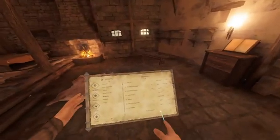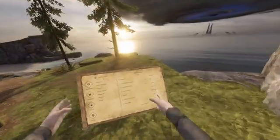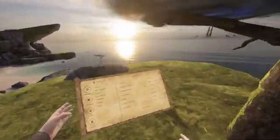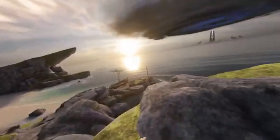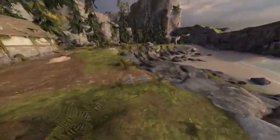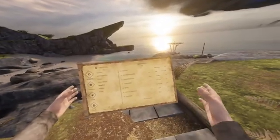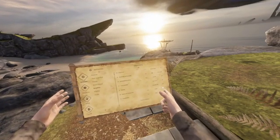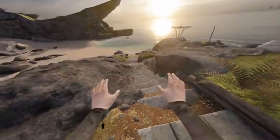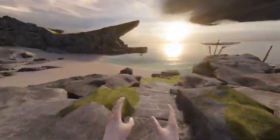For texture quality and upscaling, it depends on your system. I've set upscaling to Normal and super sampling to 0.85, with texture quality on Low — it runs great. My main priority is frames. If you want the game to look better, turn up the texture quality, but keep in mind this will decrease frames, especially in combat where you'll notice a significant drop if you don't have a great PC.